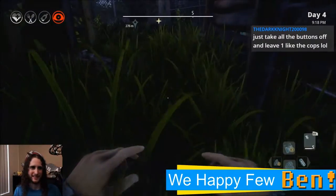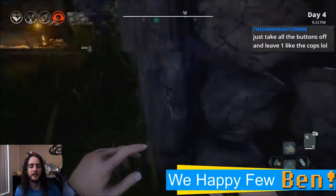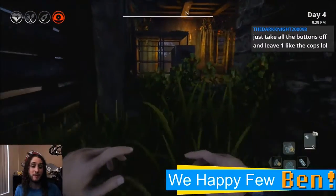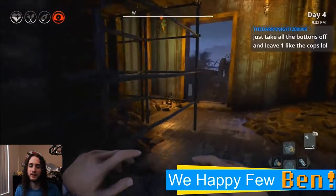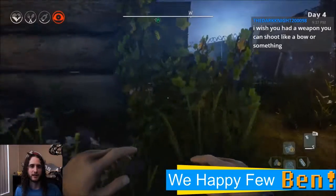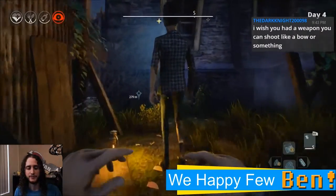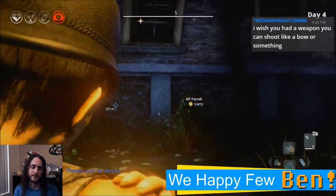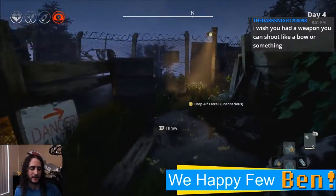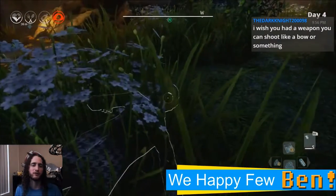Stealth takedowns are interesting and fun, but the other approach just isn't quite right. You can throw rocks, but a rock is hardly a silenced pistol. I wish this game had guns — which is weird to say. Maybe it does; I am in the early area. A bow would actually be a really nice addition. Starting with this update, there's going to be more story content woven in — that's basically what the Life in Technicolor update was beginning.